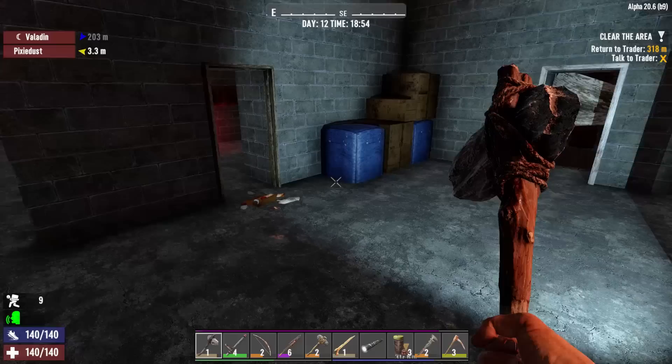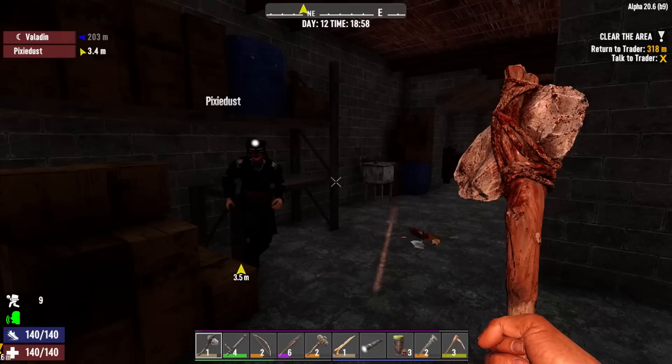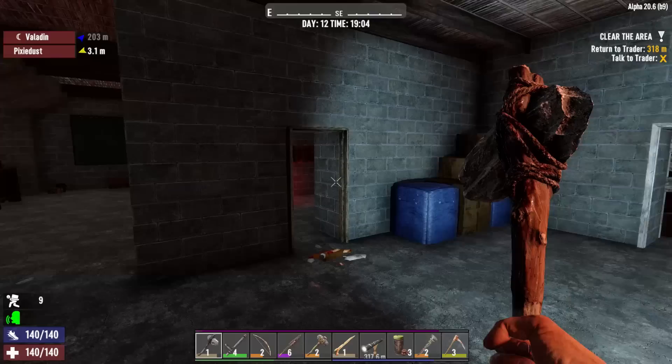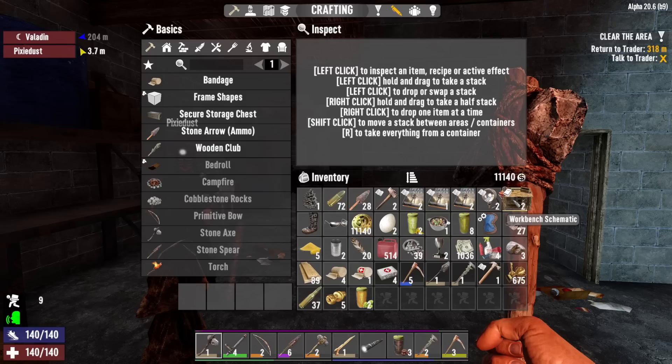Hello everyone, PixieS423 here and welcome to Family Game 9. Let's play 7 Days to Die. To give you guys some context as to where we are: the individual that was kind enough to tell us to follow the light for some parkour missions or loot is what we just did. We stumbled into a house just before this one and I'll show you really quick some of the stuff we got.